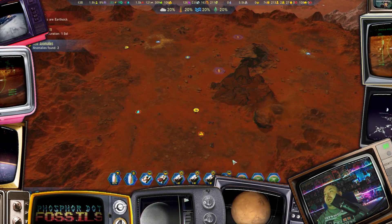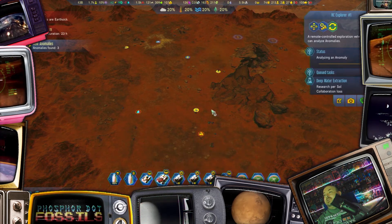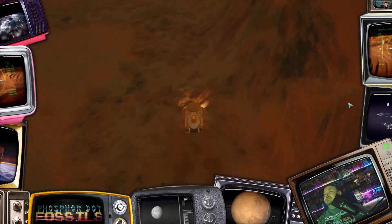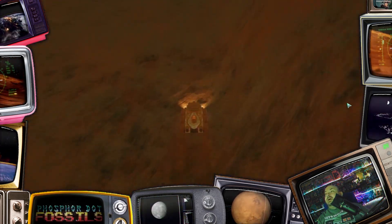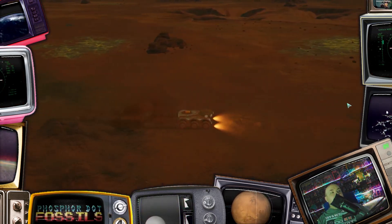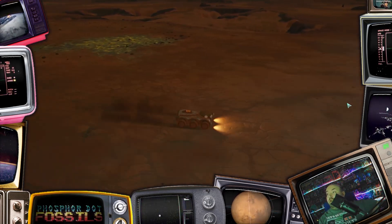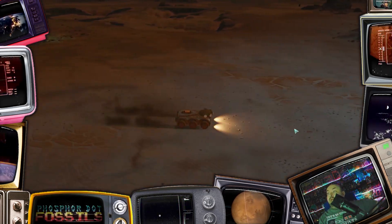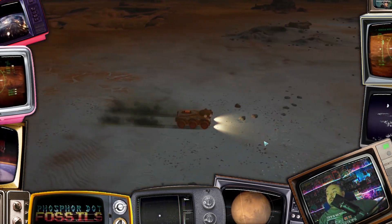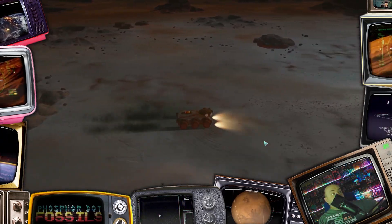Maybe this was not a good place to bring one of my rovers. But the good thing is anomalies are appearing, and that means the scientific rovers — the exploration rovers — are on their way to scan these anomalies, which will probably help out our research quite a bit. Always a good thing.